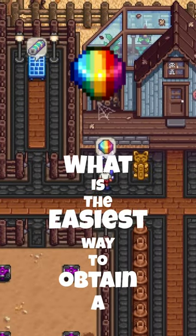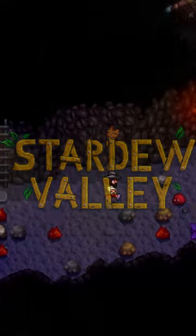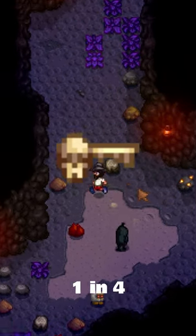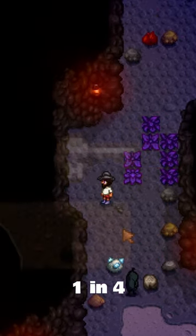What is the easiest way to obtain a Prismatic Shard in Stardew Valley? There's a 25% chance of obtaining a Prismatic Shard from a Mystic Stone, from Skull Cavern, or from the Quarry if you're lucky.